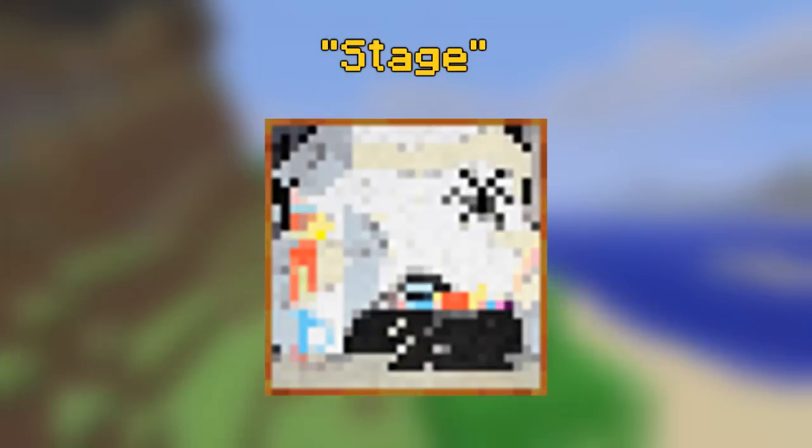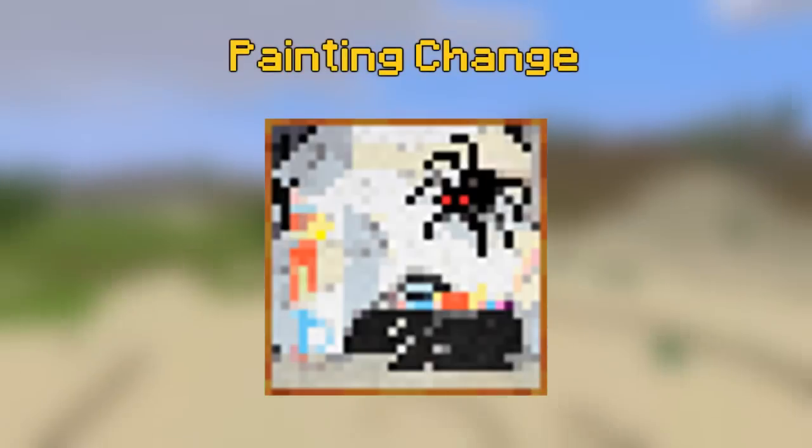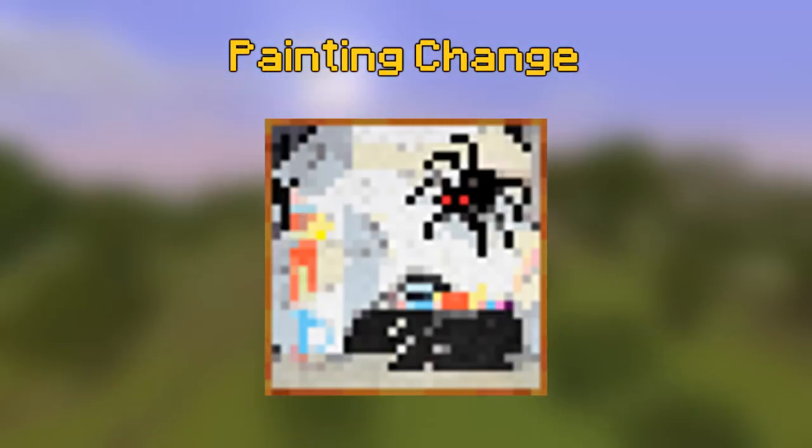This painting, named Stage and added in Minecraft in-dev, also went through a texture change in Minecraft alpha. As you can see it looks a little bit different because the spider is a lot bigger and it looks a lot more creepier.